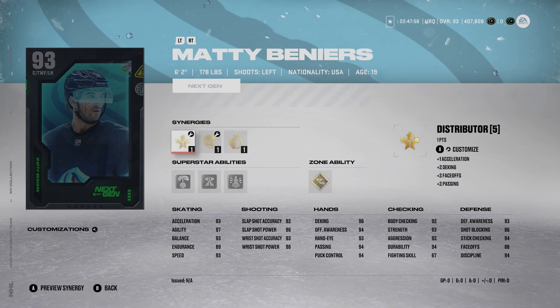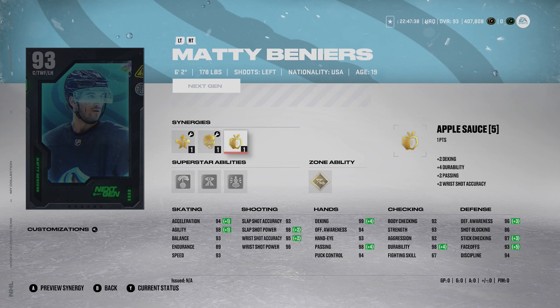Number 8 is Matty Beneers — 6'2", 178 pounds, lefty, can play center. His faceoffs are 88. Buzzing and Distributor are synergy options. Thief gets his faceoffs up to 93 with Distributor active, and Applesauce also helps out some of his shots. 94 Accel, 98 Agility, 93 Speed. I prefer him over Johnson because his faceoffs are a bit higher, and I really like the Gold Elite Edges and Silver Unsalvable Force on him. Shot is 92, 98, 95, 96 — very similar to Johnson.